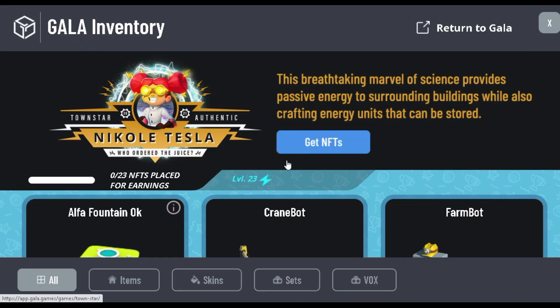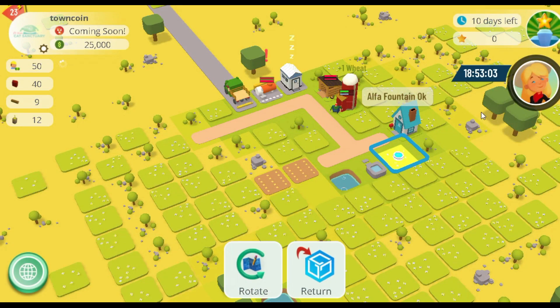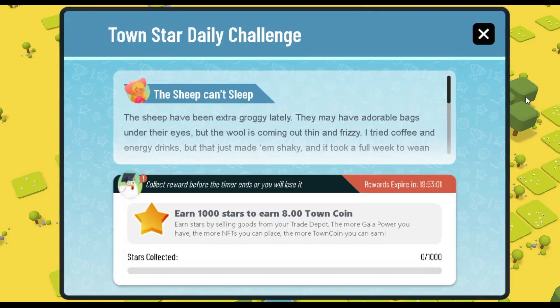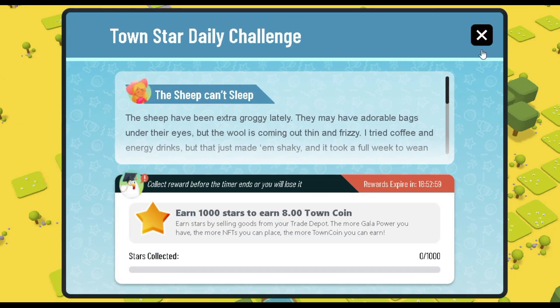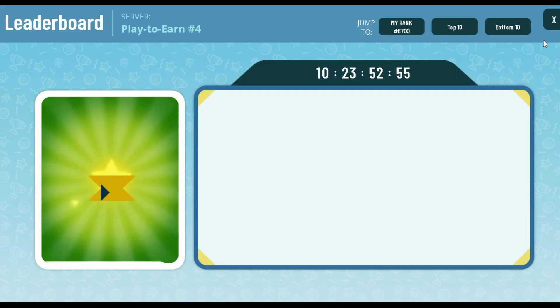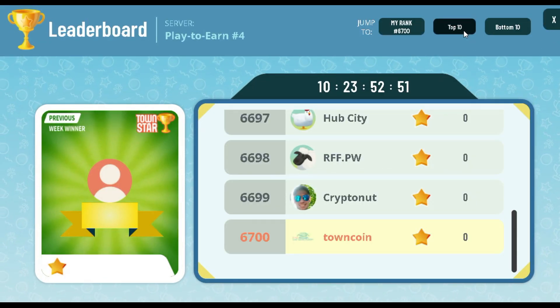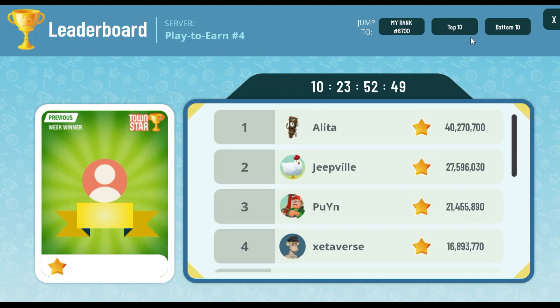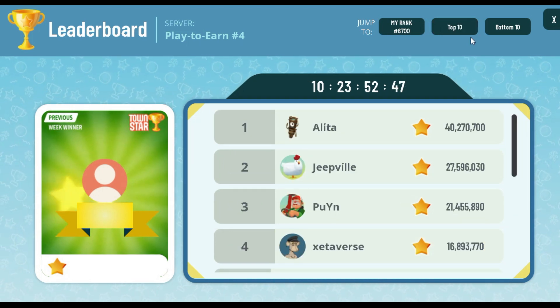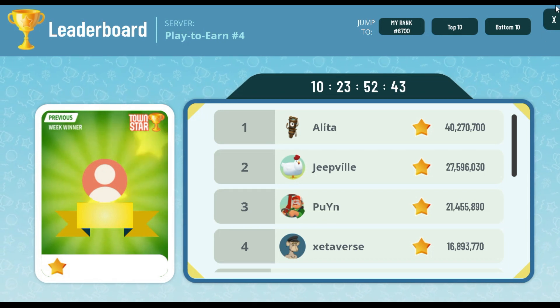We're still at phase 1, so the daily challenge has been to simply earn 1000 stars. In phase 2, the amount of stars to complete the challenge will vary. In phase 3, they'll introduce a variety of other challenges like shipping a specific amount of a certain good, building up a specific amount of storage for a particular craft, reaching a target amount of in-game money, or many other possibilities. There really is a lot they can do with this kind of quest system, and it does give them a means of incentivizing players to really understand and learn how to play the game.